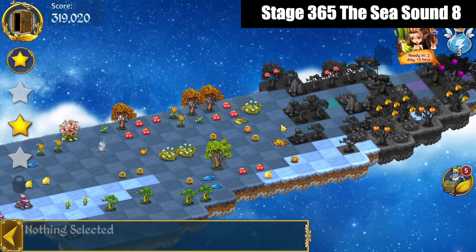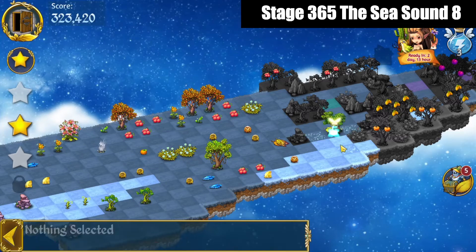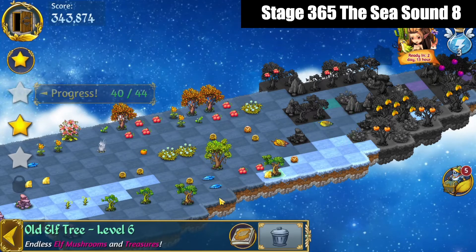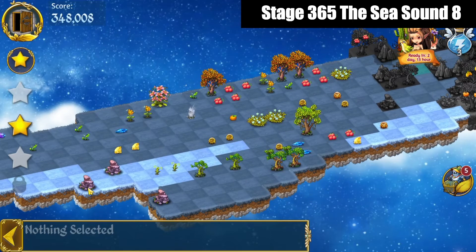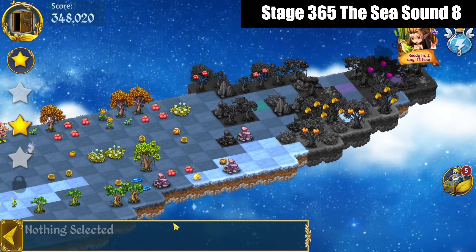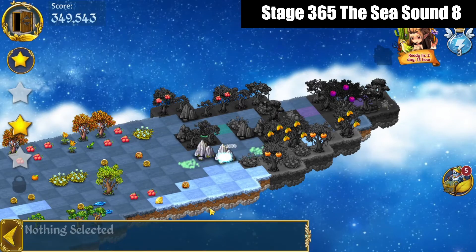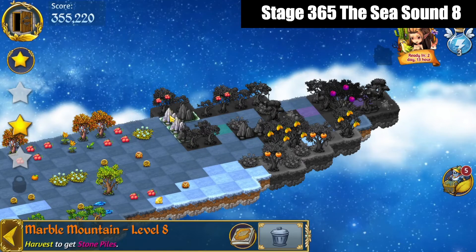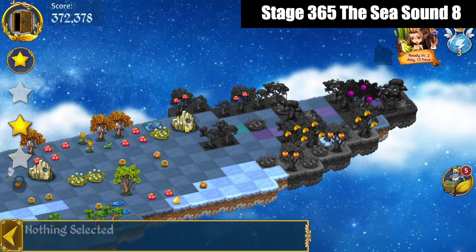Bring that out. We've got a 5 merge with these adult elf trees, so I'll do that and bring these out. And where were those stones? We've got those giant granites that we're going to bring in for a 5 merge. We've got a 4 merge with those marble mountains at the top, and then a 3 merge with marble mountains on the right. Bring those out and away.